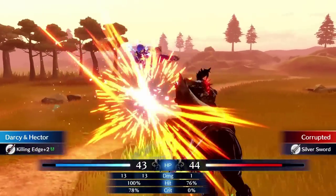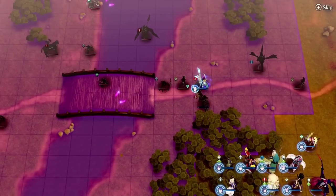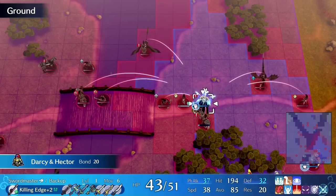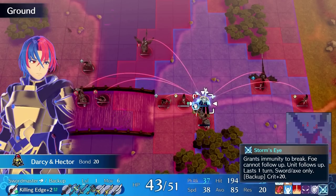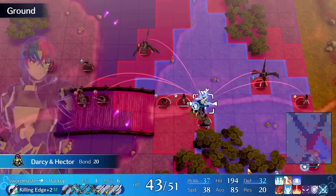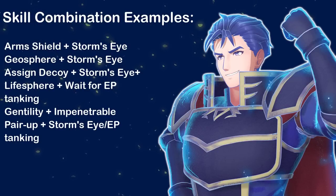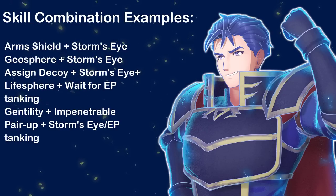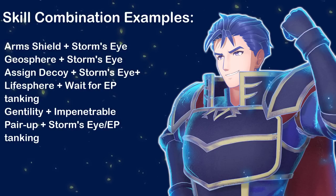Overall, armors and flyers who struggle to level speed should get a ton of mileage off this with Quick Riposte on all the time. Dragons can run negative dodge weapons safely when engaged — the Hector engravement actually nets a plus 20 dodge when using dragon typing while engaged. Backups can have an easier time enemy phasing into a critical hit, as they'll follow up on their attacks, prevent from getting doubled, and cannot be weapon broken at all — one of the more underrated and honestly pretty crazy parts of Hector tanking. He's competing with Ike, but provides unique defensive options Ike doesn't. Hector relies more on maintaining HP above a threshold, while Ike has skills that trigger at thresholds being under certain HP. Skill combinations: Arms Shield plus Storm's Eye; Geosphere plus Storm's Eye; Assign Decoy plus Storm's Eye Plus; Life Sphere for enemy phase tanking; Gentility for extra damage reduction and Impenetrable; and Pair-Up plus Storm's Eye for general enemy phase tanking.